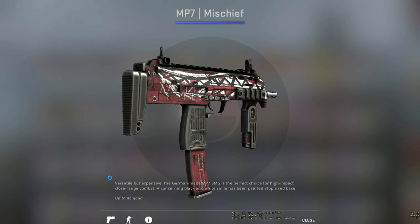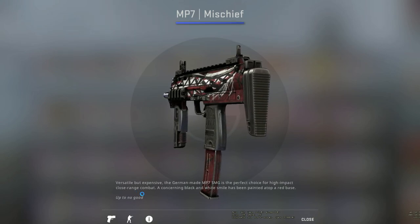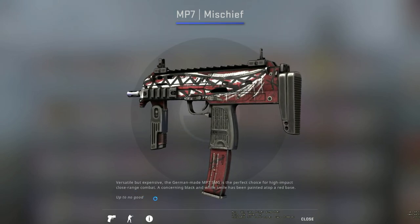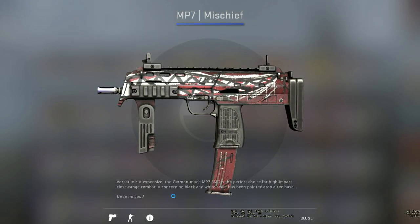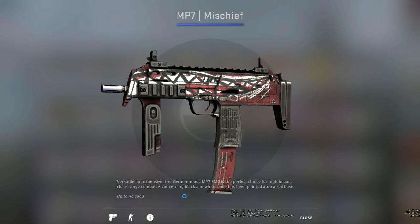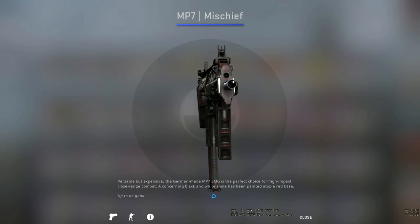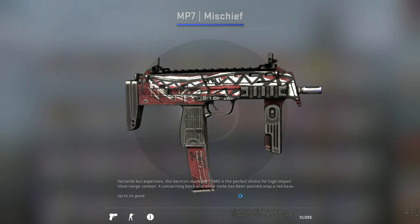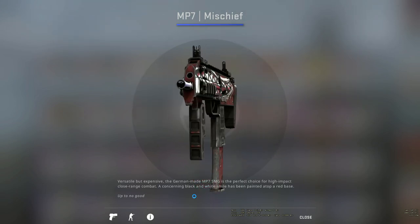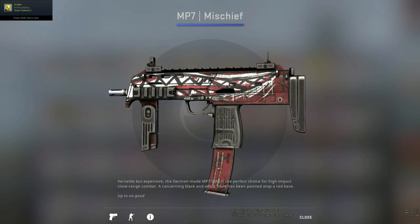The first skin in the case is the MP7 Mischief. When I initially saw this, I didn't even realise what the graphic was actually supposed to be. But as you can see, it's this teethy, mischievous smile on a red canvas — it looks like it could belong to a shark or something like that. It's quite an intimidating skin. I do like the colours on it a lot. However, this one I'm inspecting is minimal wear and this skin does not come in factory new.